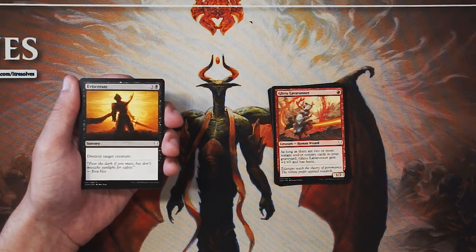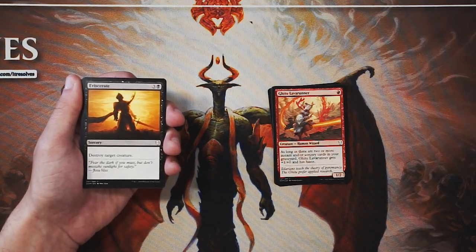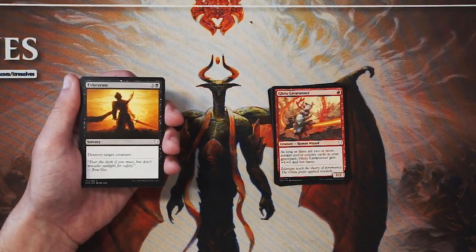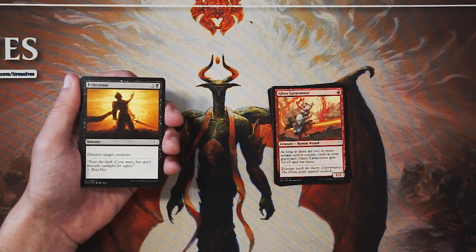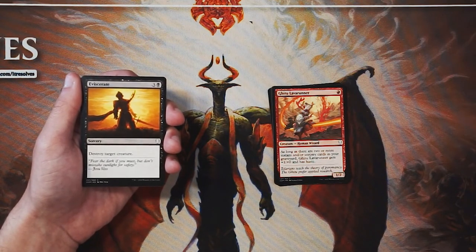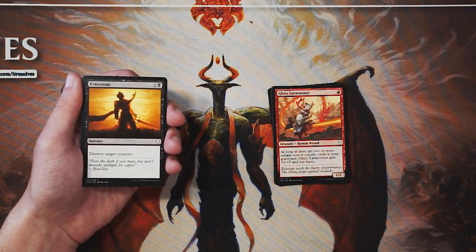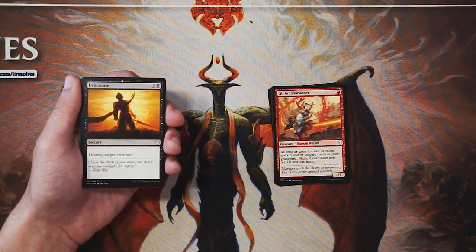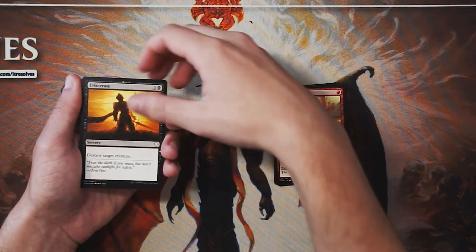Eviscerate is a sorcery for three and a black — very simply, destroy target creature. This is premium removal right here. It destroys any creature right off the bat. Yes, we saw that combat trick with indestructible that could counter it, but generally speaking you're going to be able to take out any problem creature on your opponent's side of the field. Yes, it is sorcery speed, but for four mana destroy any creature — that's great. This is a very easy first pick so far.